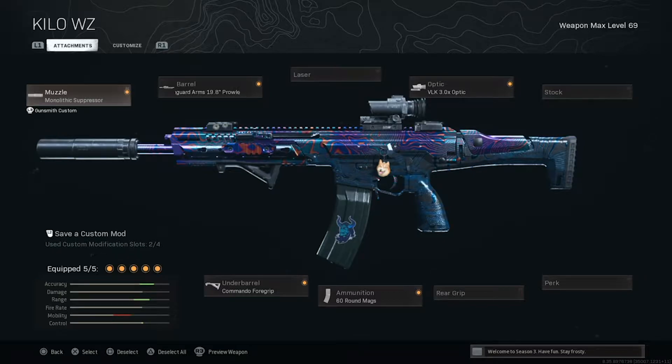Here are the attachments: first up we got the monolithic suppressor, the single guard arms 19.8 barrel, the commando four grip, the 60 round mags, and the VLK scope.